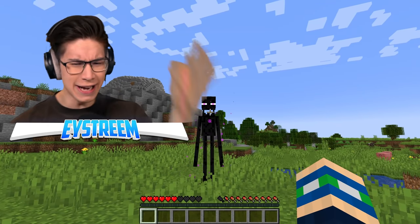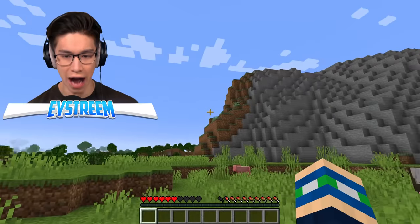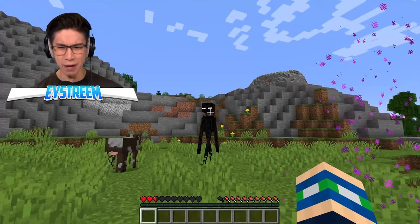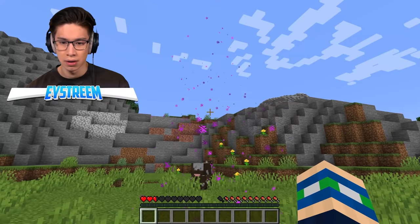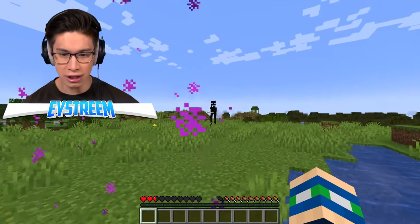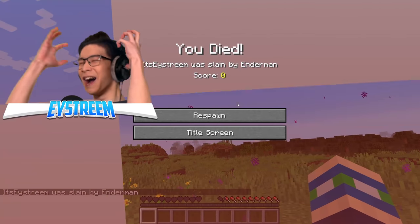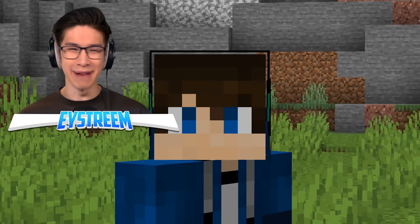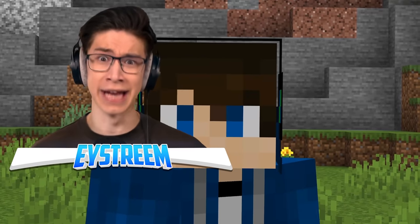But looking at an enderman's eyes normally makes him angry, and you're telling me just look at him peacefully like this? Keep eye contact! You're supposed to not be attacking me! I'm looking at your eyes! It slows him down, but I don't think he stopped attacking me. My verdict? It does work — I'm just really bad at maintaining eye contact! But if you get really good, this would be a very effective way to stop dying to endermen.